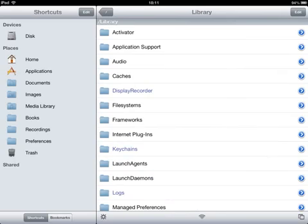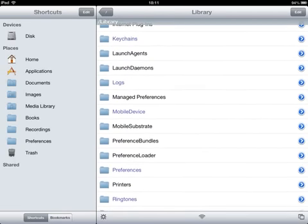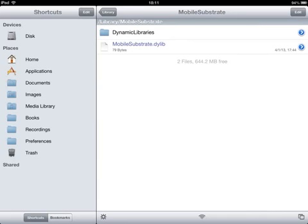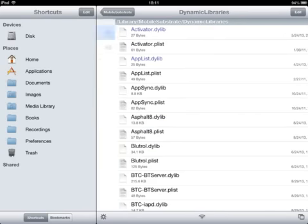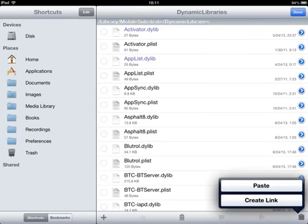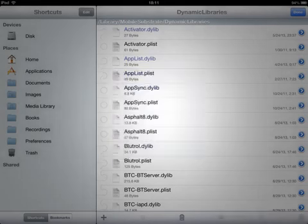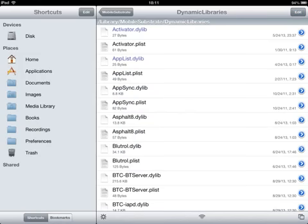You'll see two files, and you must copy them. Then you must go to your library, go to Mobile Substrates and Dynamic Libraries, and paste the files there. I've already pasted here, but you must paste it — I'll click cancel. This hack really works.